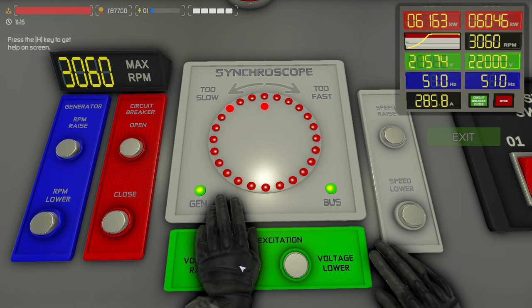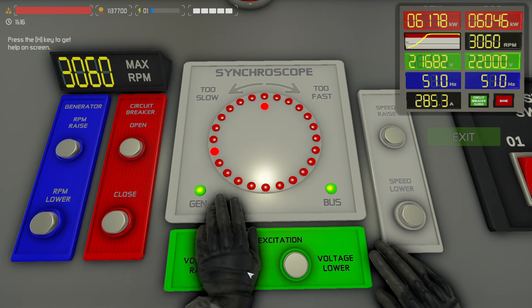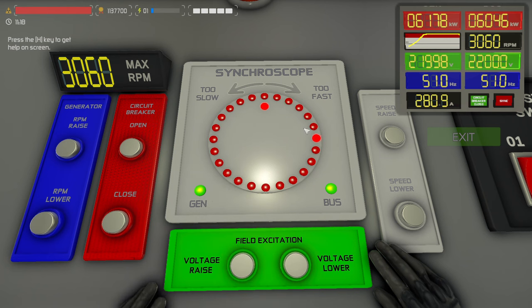Let's raise our speed as much as we can. Once you're in like 10 volts of the target — okay, maybe not exactly. Now we're just waiting for that to come back around. Lower speed. Close the breaker — we're in parallel.